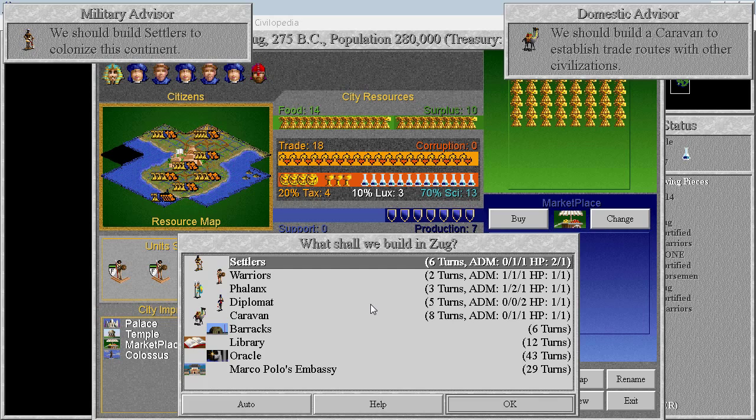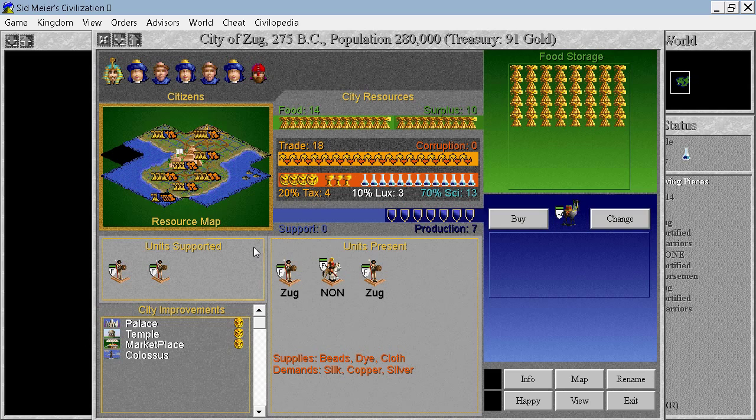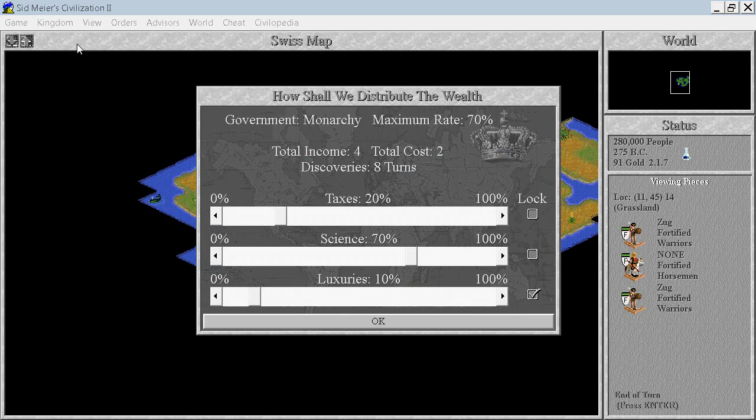Marco Polo's Embassy is 29 turns away. We could build 4 caravans in 8 turns with enough money, but we don't have enough money - we would need about 200. We didn't find any huts with gold. We could change the tax rate now to produce much more taxes than science output.